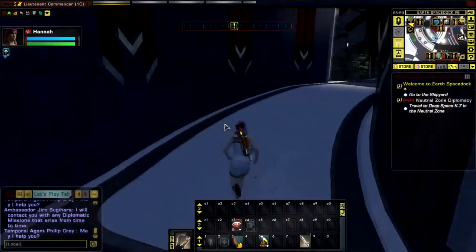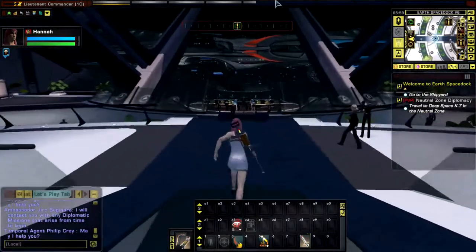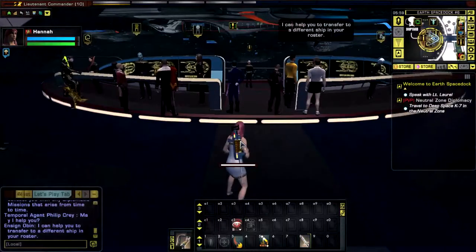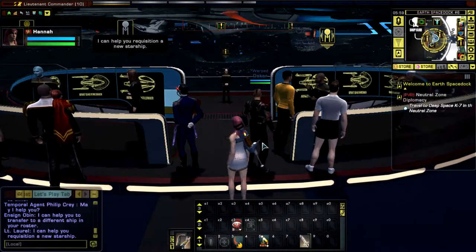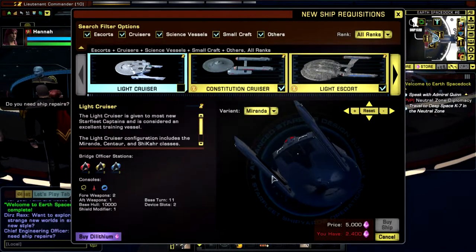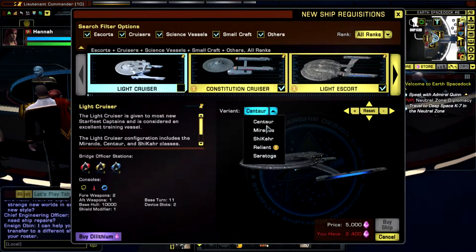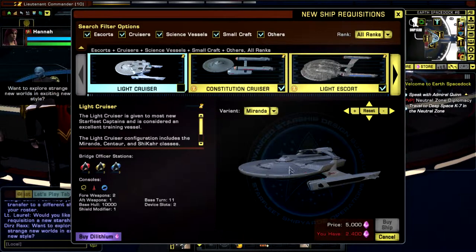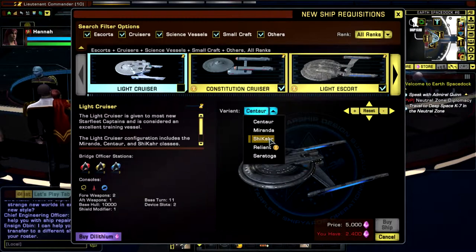So the shipyard - this comes back to the new ship I've picked up. We're level 10, and normally a brand new character would start off in the Miranda class, which is this one. I actually do like the Miranda, which came about in Wrath of Khan more so than anything, as the USS Reliance - which was kinda cool. You can also get the Centaur - I'm not a great fan of that. The Shakur is alright. I used to play this game a hell of a lot years ago and I used to roll with that actually.